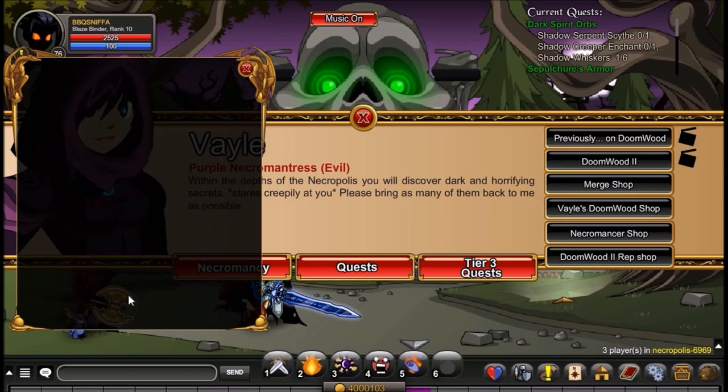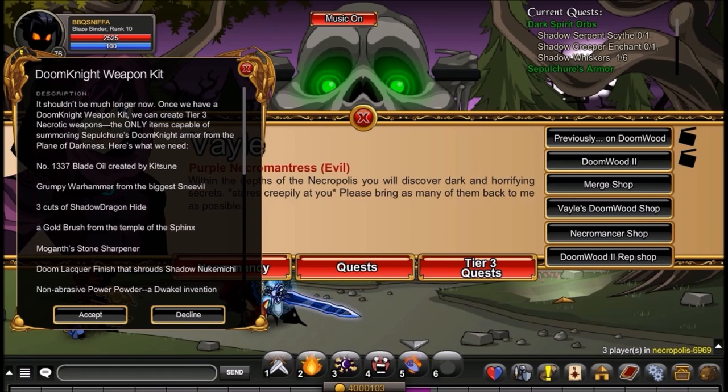Next, after you have that, you will get onto the Doom Knight Weapon Kit. Number 1337 Blade Oil dropped by Kassoon, Grumpy Warm Hammer dropped by the final boss at Boxes — his name is Sneeveltron. You will also need the Gold Brush dropped by the Chaos Sphinx, Non-Abrasive Powder dropped by the Protosartorium in Crash Sight, Shadow Dragon Hide from the Shadow Dragon in Necrocavern, Mogenth Stone Sharpener dropped by Mogenth in Dragon Plane, Doom Lacquer Finish dropped by Shadow Nukamichi in Slash Drawn Akiba, and Dark Wavern Hide Travel Case dropped by the Dark Waverns in Slash Drawn Dream Nexus.